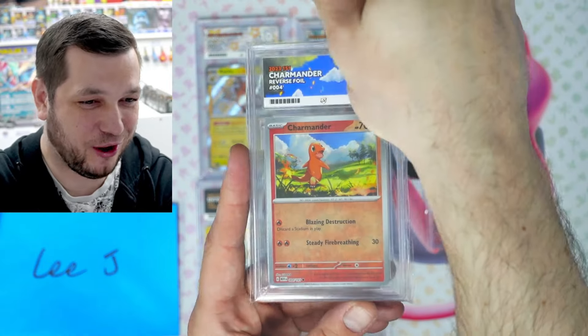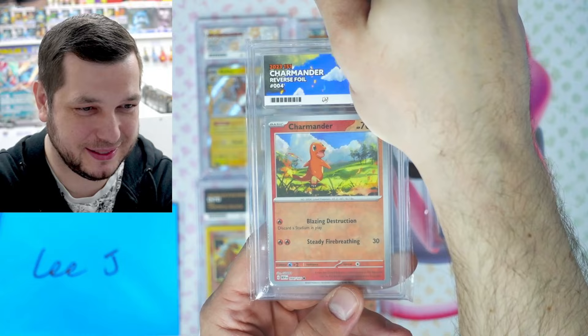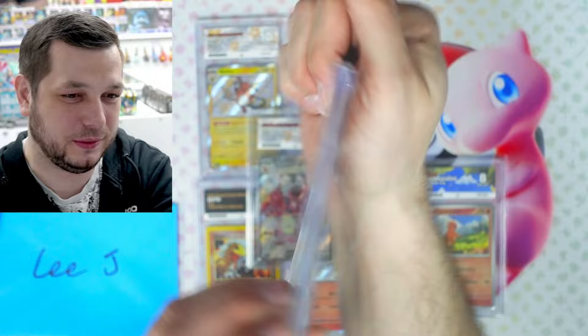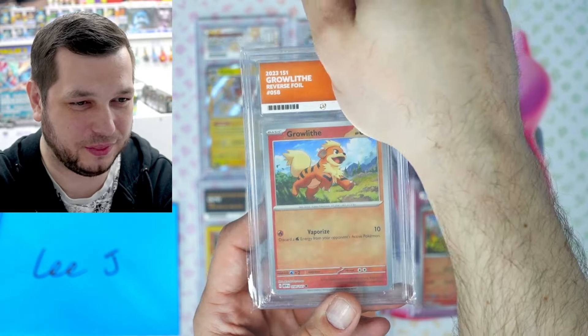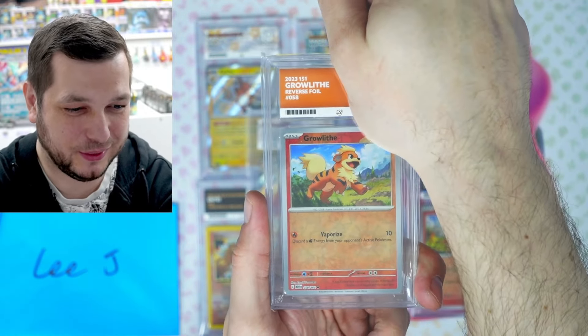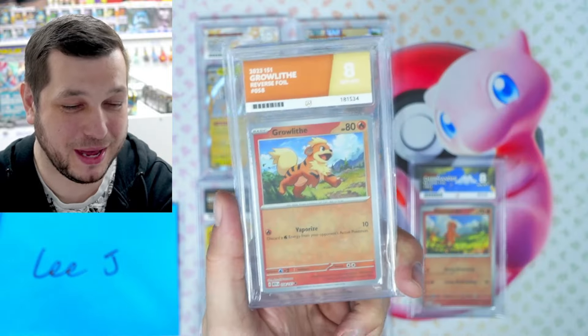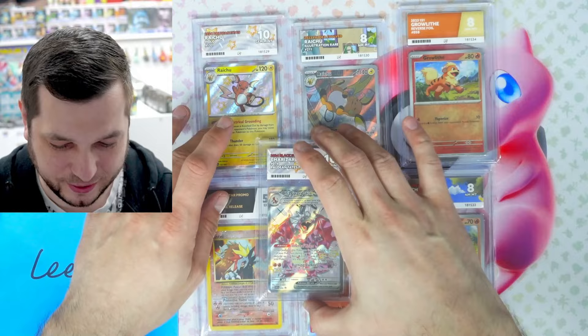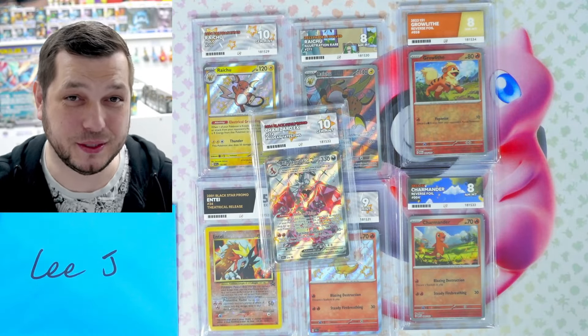We've got a Charmander reverse — he likes the Charmanders. An eight. And last of all, a Growlithe — he likes Growlithe as well. Another eight. So we've got three eights, a nine, the five, and two tens. But what a banger to get a ten on. Well done to you, Lee. Congratulations.